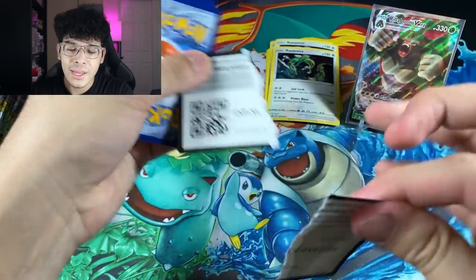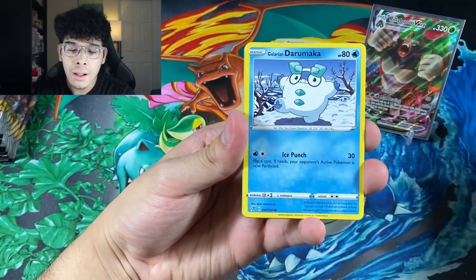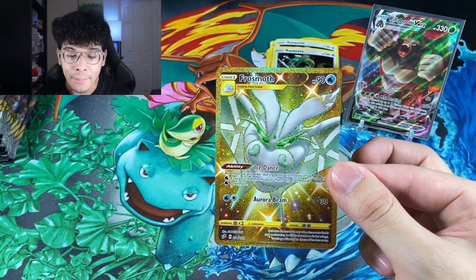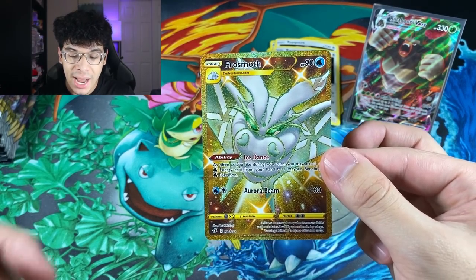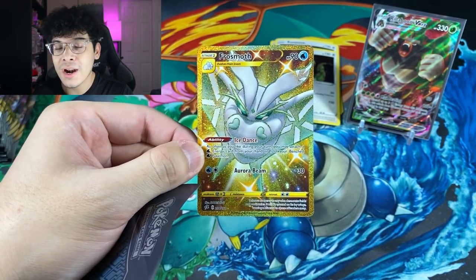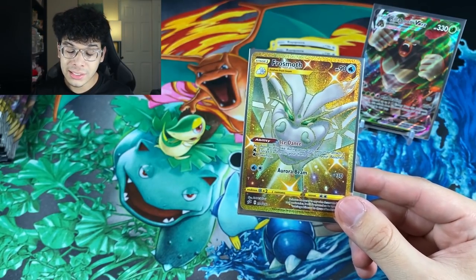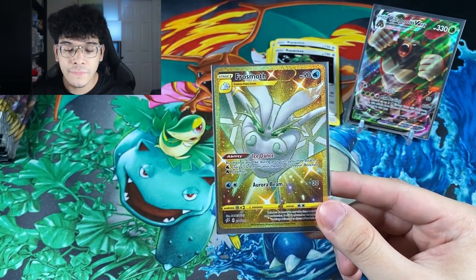Let's do four to the front and see what's inside this pack. We got a Darumaka, Vulpix, Galarian Farfetch'd, and a secret rare Frostmoth! This is the card I wanted the most from Rebel Clash — we pulled it! Let's go! Oh my God. Y'all don't understand how happy I am because from Rebel Clash, the card I really wanted the most is this. Let me sleeve it up before I bend or scratch it. This is honestly crazy — we actually pulled the card I wanted the most from Rebel Clash.